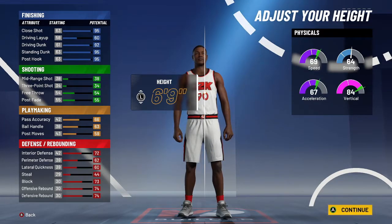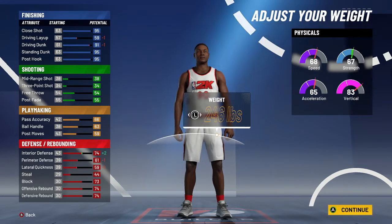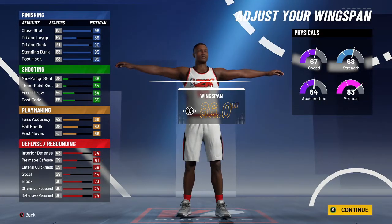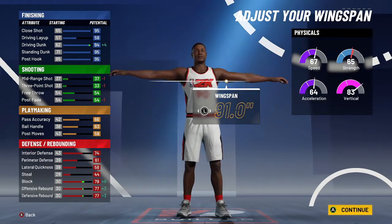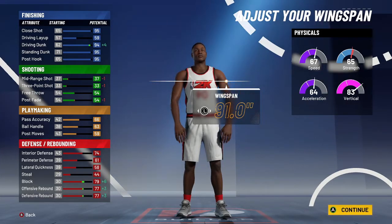I'm going with 6'9" so I'm not too small, and 250 pounds so I don't lose too much vertical — I start at 84. Going 250 gets me a little more strength, and interior defense goes up to 74. I lose 0.2 on driving dunk but that's fine. Look — at 90 overall you're at a 94. When you guys are at 99, you'll have a 99 standing dunk, a 98 driving dunk, and everything else in the 83-85 range. You're going to be good.